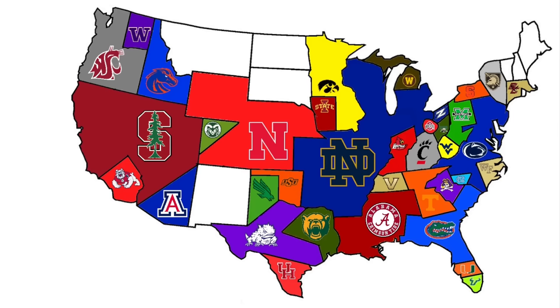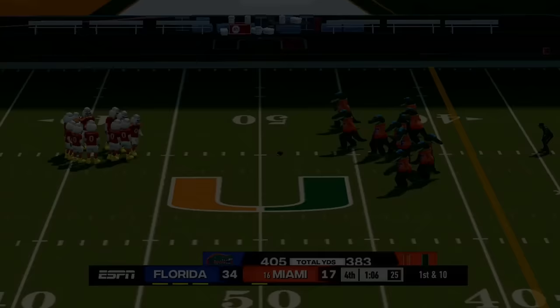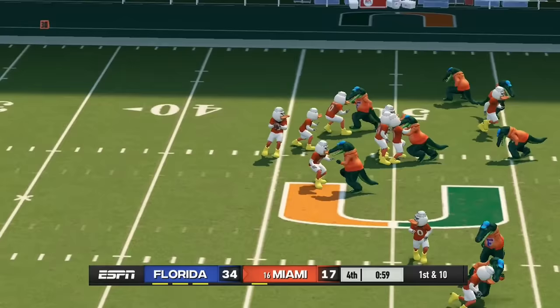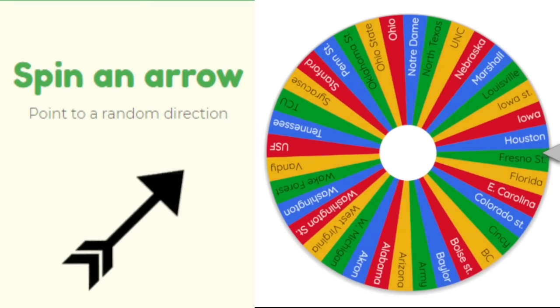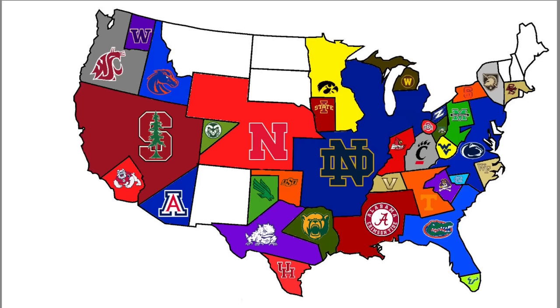Florida heads southwest — using the bottom of their land pointing at Miami — Florida vs. Miami. The Gators are unstoppable, winning again 34 to 17 over the Hurricanes. Florida continues to dominate the Southeast.